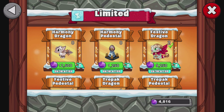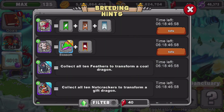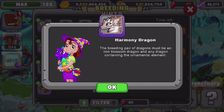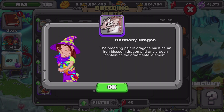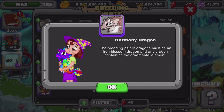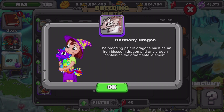So let's teach you guys how to breed this. It has a really simple breeding hint — you need an iron blossom dragon and any ornamental dragon. The breeding pair must be an iron blossom dragon and any dragon containing the ornamental element. I recommend using an iron blossom dragon at level 11 and above, with level 20 giving you the best odds, and the ornamental dragon, also level 11 and above. Let me give you guys a few seconds to look at this.